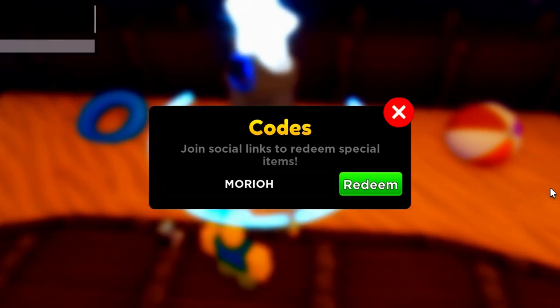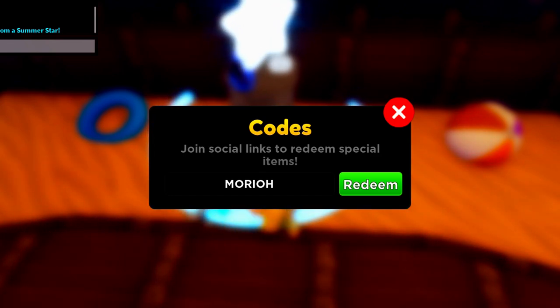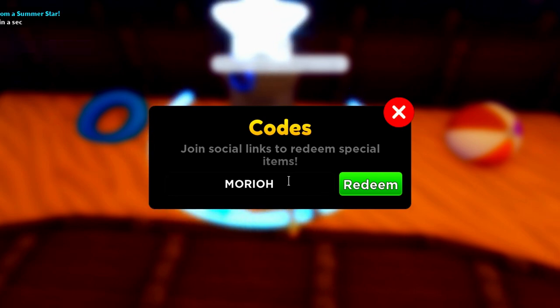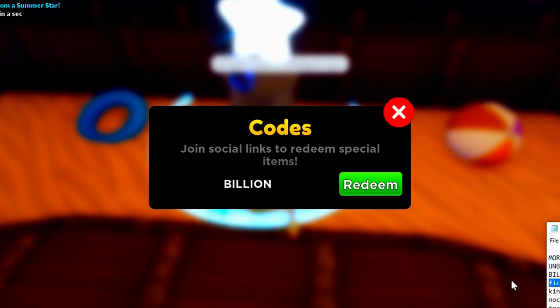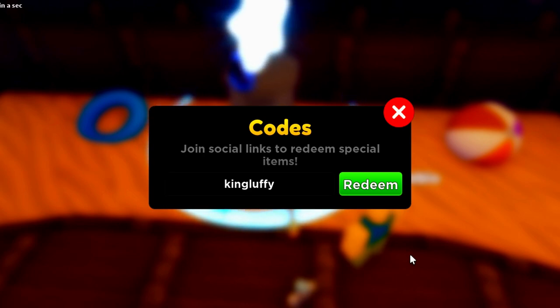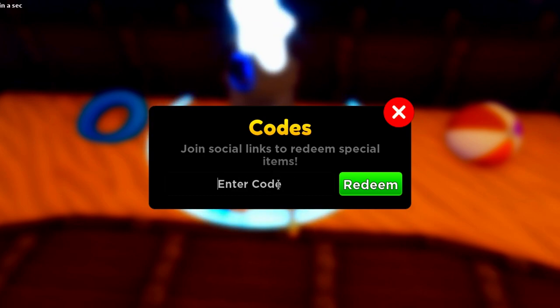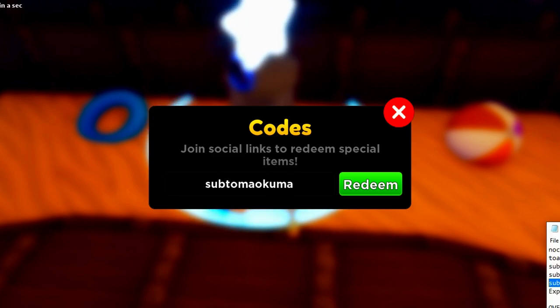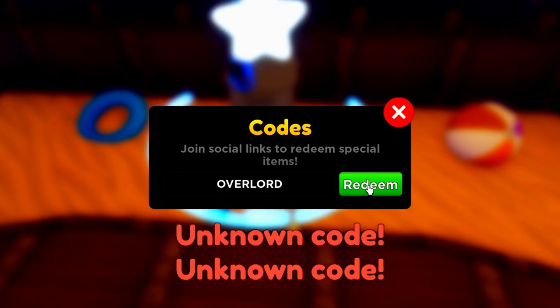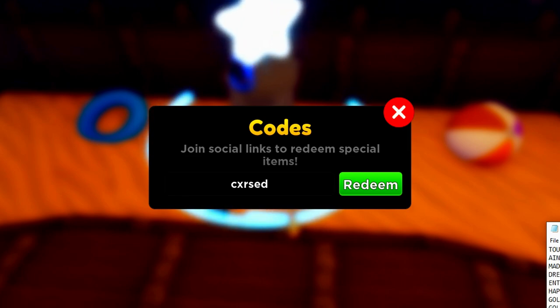We've also got the next code which is 'Mario,' redeem that code in. We've also got the 'billion' code to redeem, as well as the 'fiction' code. Then there's 'King Luffy,' 'No Calypso,' 'Toadboy Gaming,' 'Sub 2 Palam Spot,' 'Sub 2 Kelvin GTS,' and 'Sub 2 Male Cuma.' Make sure you watch all the way through because you might miss a code. Is the code 'Overlord' still working? And we've got the 'Summer 2023' code. A code that a lot of people don't show you is actually the 'cursed' code — as you can see the code is working, so make sure you redeem that one too.